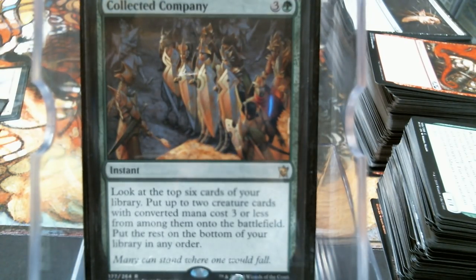Another way: Collected Company - it's going to get you two creatures at instant speed. I had thought about the crazy expensive route with Aluren and that combo to just dump your deck on the table, but I passed on that.